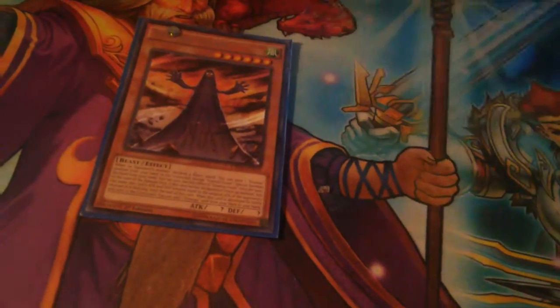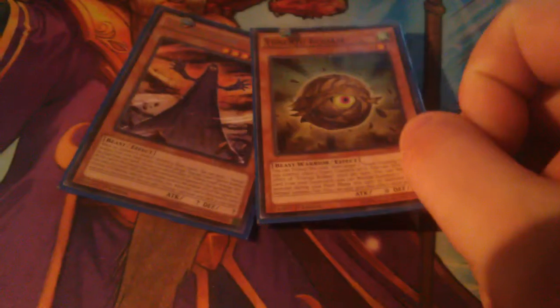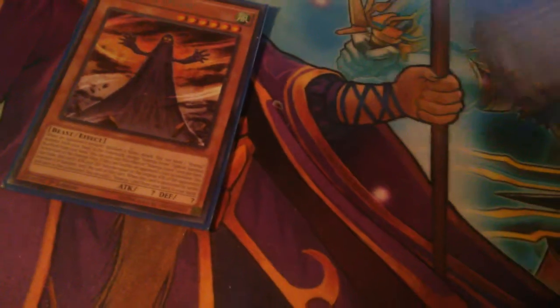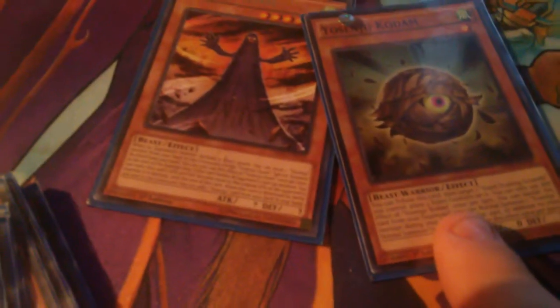He goes to graveyard, you search out Dieback, and then after you summon Dieback you use Training Ground — if you have it on field, which you should — to bring back your Senju monsters. Then you have him in grave. Even if you have Ten Ten, you go Ten Ten to special summon and get an additional normal summon of your other Senju card. So you go effect, normal, normal, and you can drop two Diebacks on your opponent. Also, if they summon against your Senju, one goes to graveyard and you can banish this guy to get an additional normal summon of your Senju.